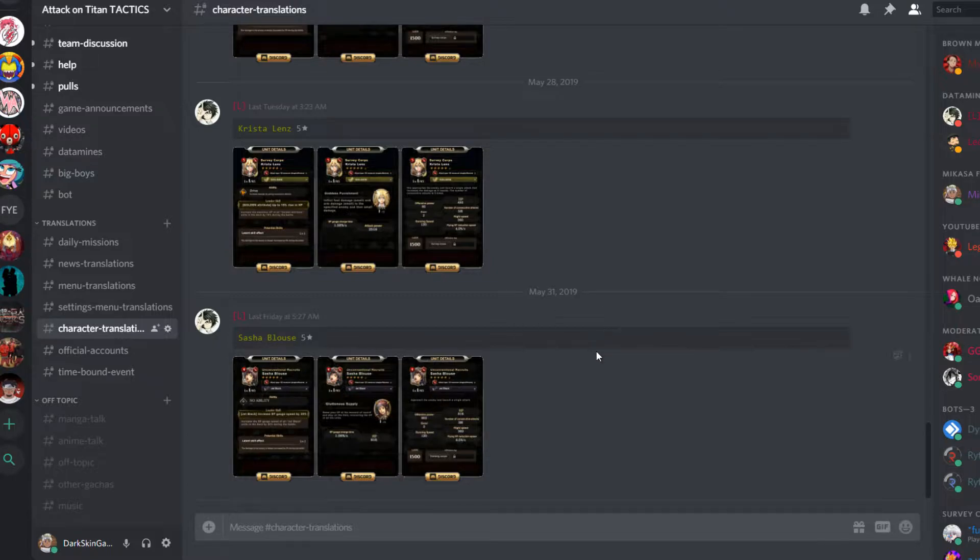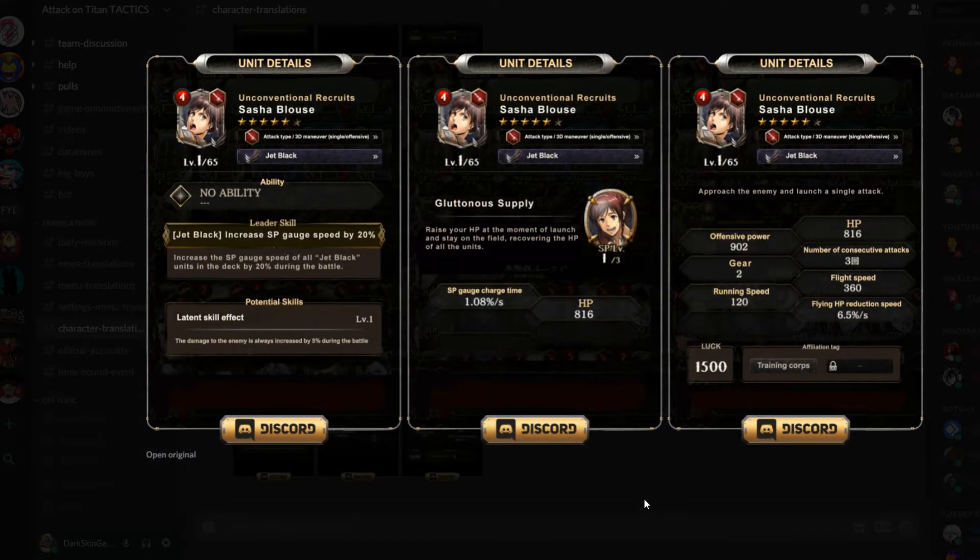Anyway, so we're gonna be overviewing Sasha — and funny enough I pulled her. So as soon as I get her to a high enough level and everything like that I will showcase her. I didn't want to showcase her when she's like level 10. I am currently grinding the XP missions and stuff like that, so stay tuned for that.